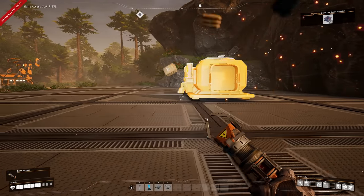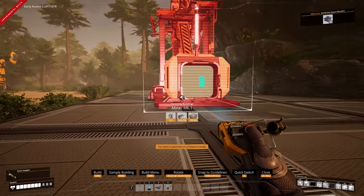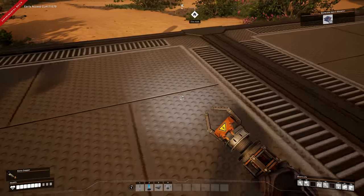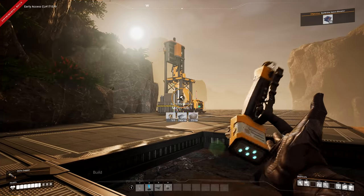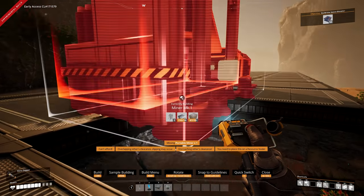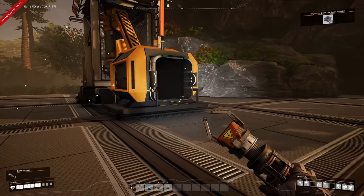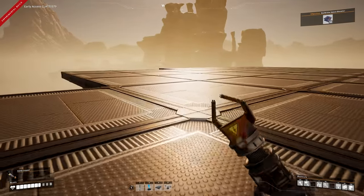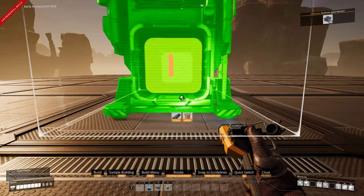The first thing: grab our miner. Many people don't know this, but you can place a miner on the foundation. Sometimes it won't allow it, but there's a neat trick - remove the foundation next to the center of the ore, look at the ore, and it should snap into place. If it doesn't work, you just need to lower the foundation down.